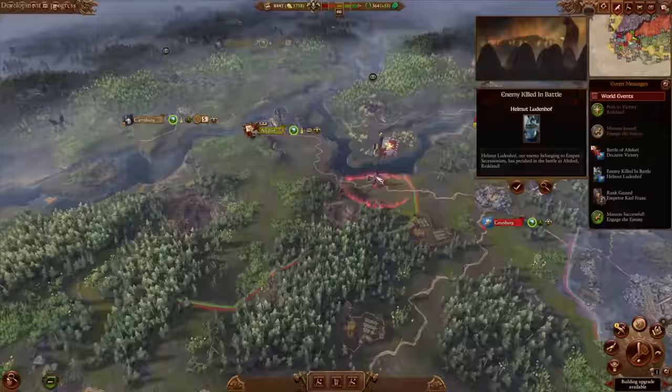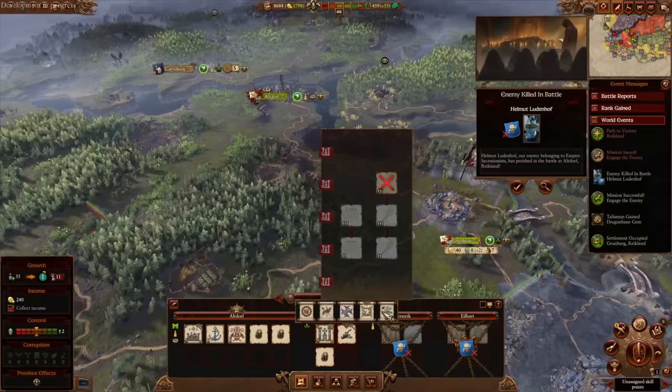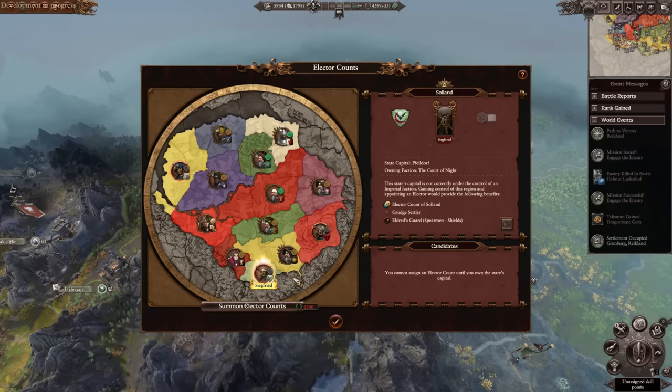This is going to be much better for you as you'll be getting some natural growth in that fort, so you're going to be able to upgrade it early and prepare yourself, because you've got issues with Grom the Paunch and obviously the Wood Elves sometimes turn on you. Defenses are always great. It basically shaves off a turn or two of your starting campaign so you can get into the big stuff.